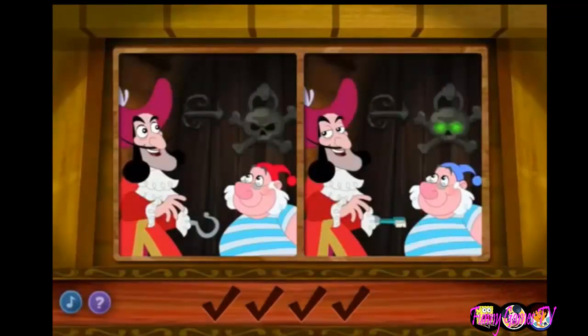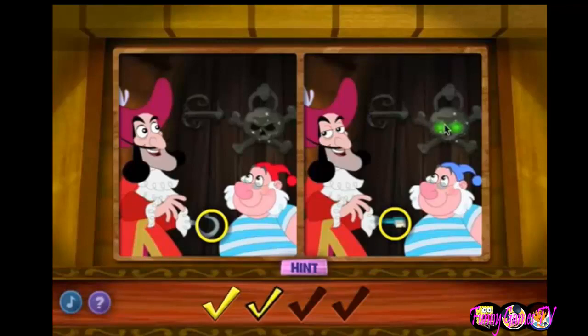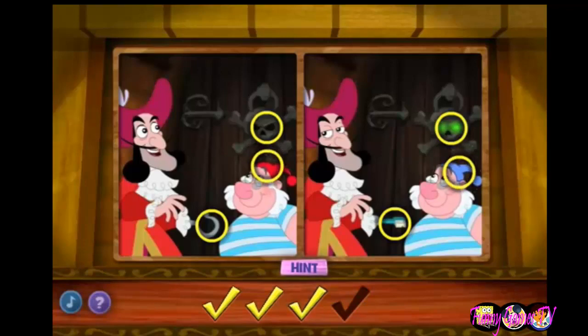Another puzzle! Can you spot the four things that aren't the same in these pictures? Give each difference a click and the secret door will open! You have a great eye! Three more to go! We're almost to the golden goblet! Click on him! Just two more differences! Great spotting! Can you spot the last difference? Click on him! Way to go! You found every one of the differences!